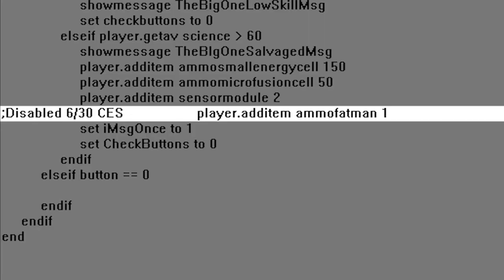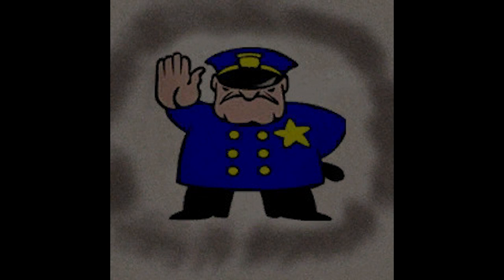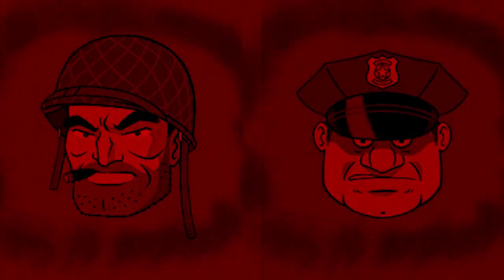The securitrons have an unused texture called 'Mr. House Alert' that depicts a cop. It's possible this was a placeholder screen for the securitrons, or perhaps it was related to Mr. House's lockdown event, but it's impossible to be sure. They also have some unused textures where their screens would turn red in combat, which would have been a great touch.